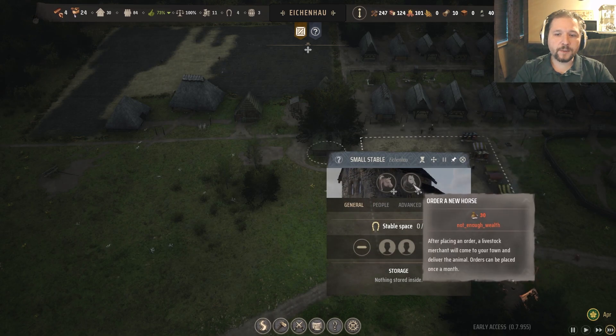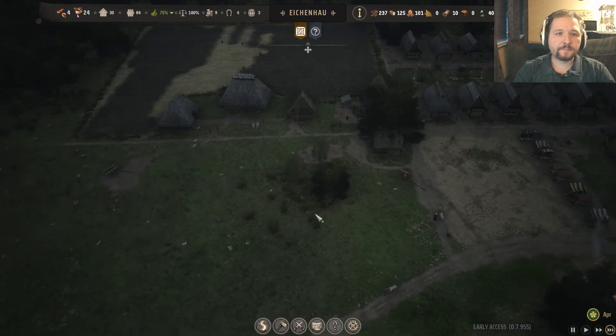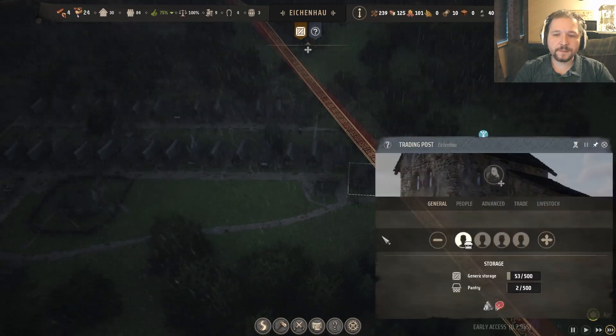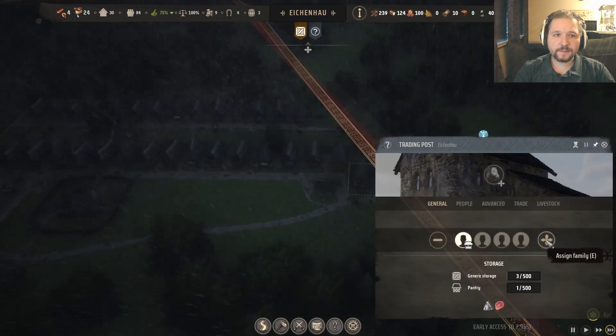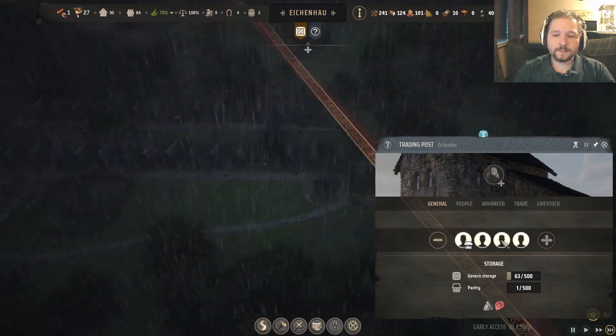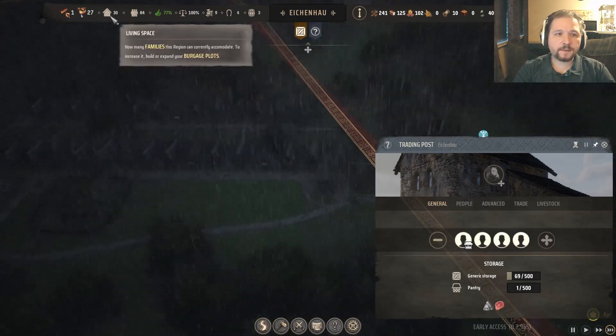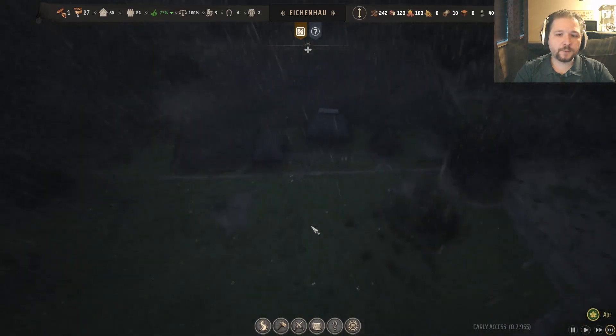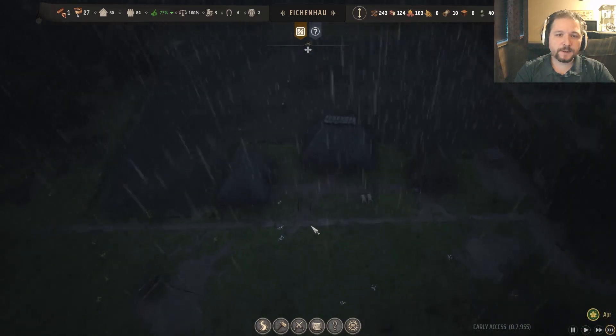Next we're gonna buy some more horses — some more little horses. We could also probably assign somebody else. Twenty-eight, yeah, two more are gonna move in anyway, and then we have one to work the communal oven and one to work the windmill.